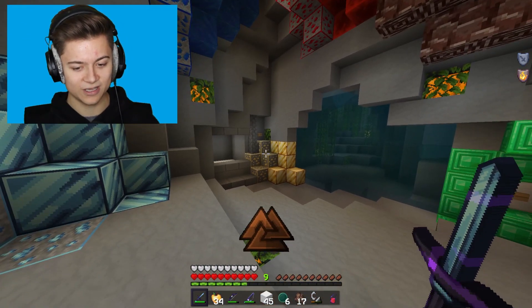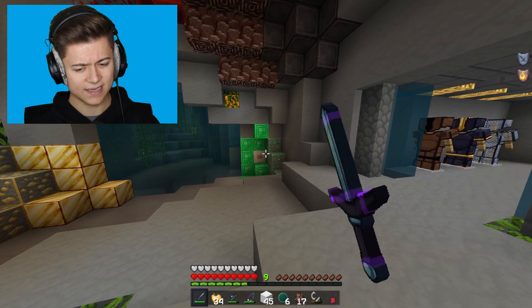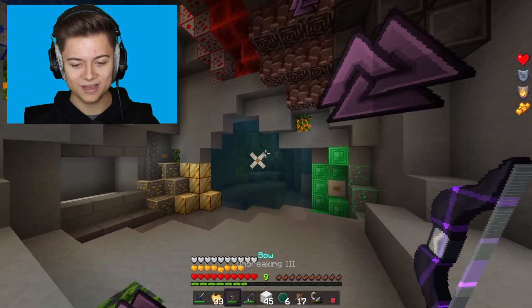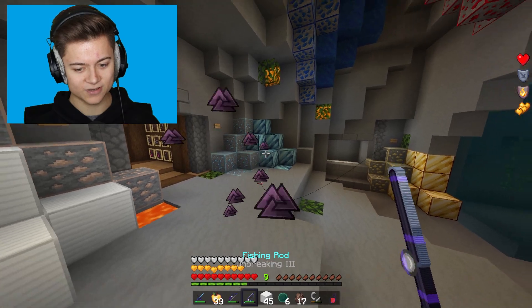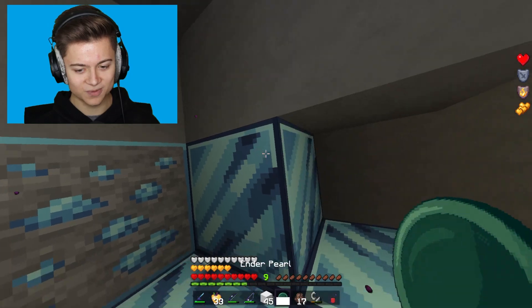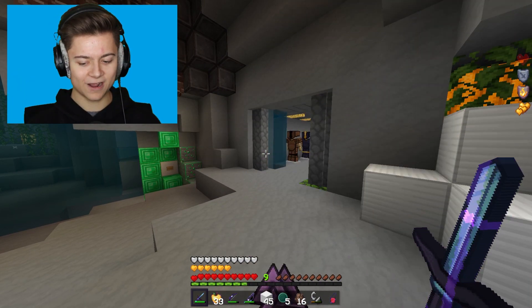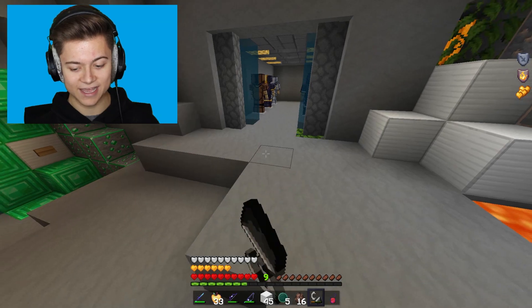Heading outside, we've got clear water looking super crazy and outlines on every single ore — except for the Netherite sadly. We've got the custom inventory, sword in hand, enchanted apple with custom sounds, and the bow to shoot — there's a really cool effect when firing. The fishing rod, white wool block-breaking animation, Ender Pearl, and villager elimination effect all look great.